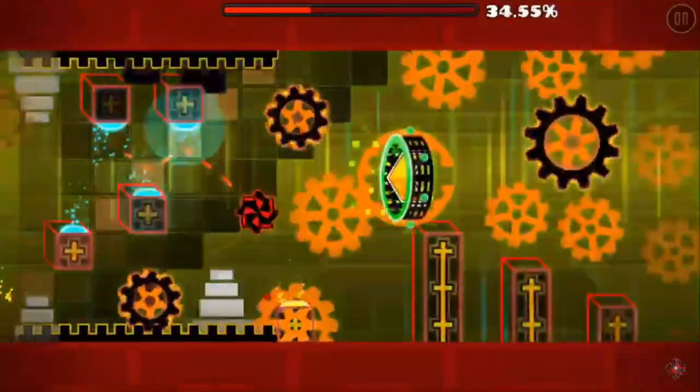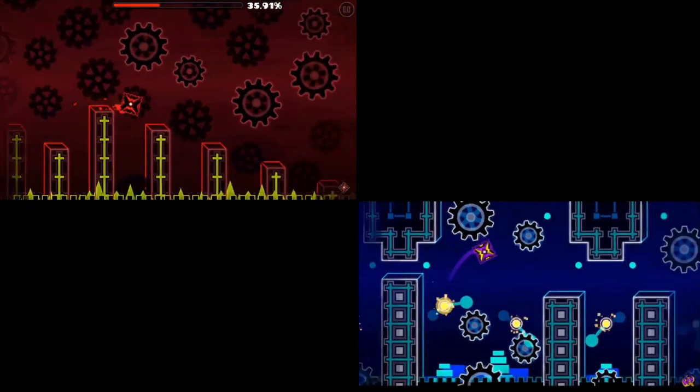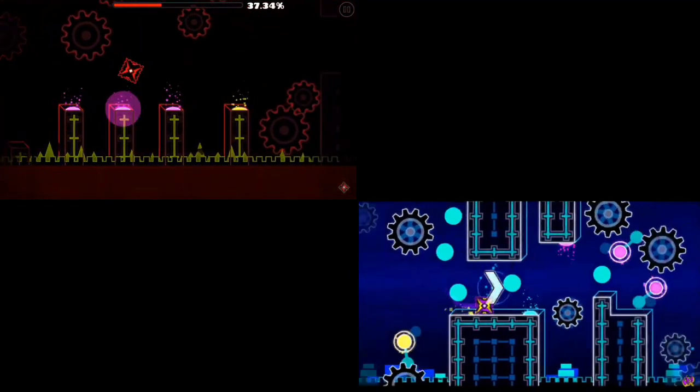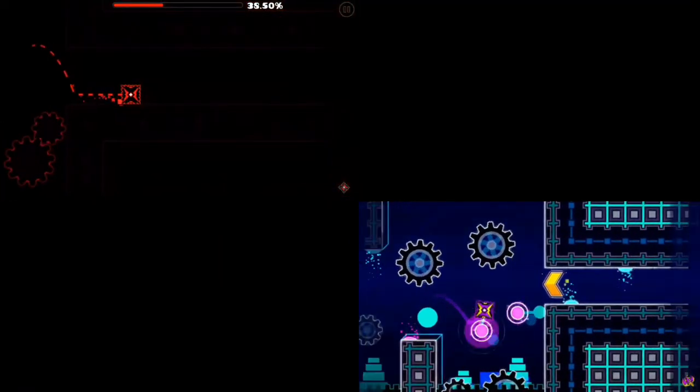After the balls, both levels go into a simple cube pre-drop. Both of them are basically free, so it isn't even worth comparing them — but for the sake of this video, I will. I would say that the Jawbreaker cube is slightly harder because it requires more inputs, but this difficulty comparison is very minimal for this portion. I will give Jawbreaker a 2 and Nine Circles a 1.